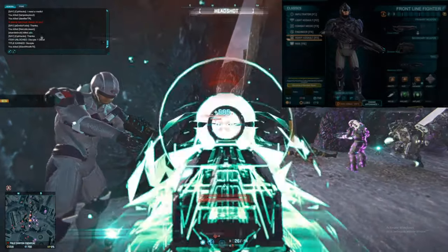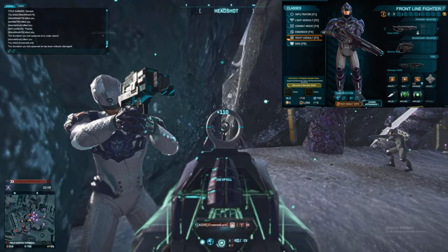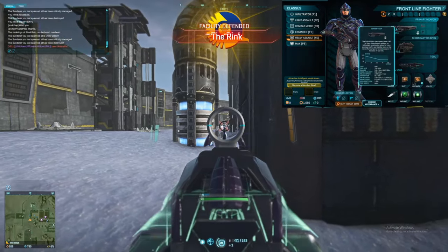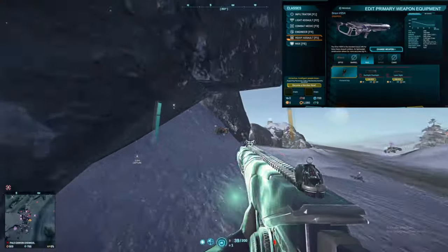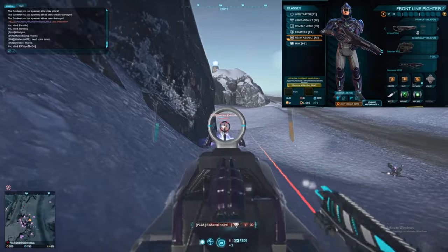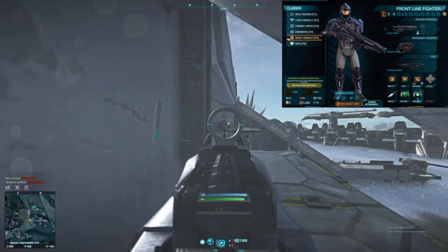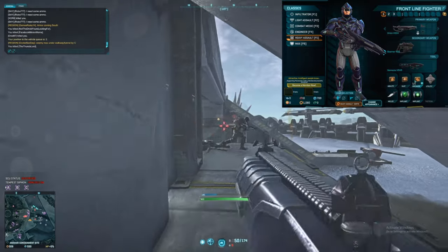Looking at our character, we have lots of things we can spend certification points on. I'm going to divvy it up into four main sections: our actual weapons, different class abilities, suit slots, grenade slots, utility slots, and then implants — which don't use certification points but use ISO 4. These are the things you want to focus on, as they're going to actually improve your character.